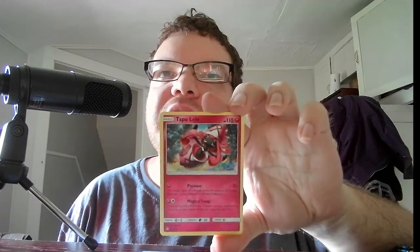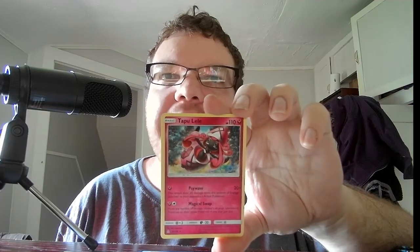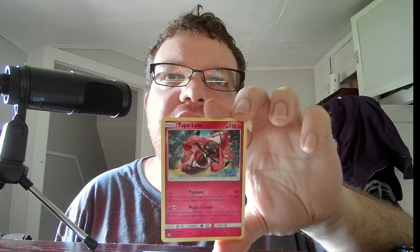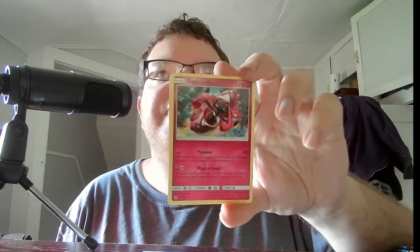We have another Ultra Prism, this time with the fused Necrozma — I think it's called Necrozma, that steel psychic type Pokemon. We have Passimian again. We have Basic Tapu Lele, HP 110, Fairy. Psywave, 20 times — does 20 damage times the amount of energy attached to your opponent's active Pokemon. Magical Swap — move any number of damage counters on your Pokemon to their other Pokemon any way you like, so you can transfer damage counters. And then our last card is Cosmoem, Stage 2, HP 90, Psychic. Teleport — switch this Pokemon with your benched Pokemon.